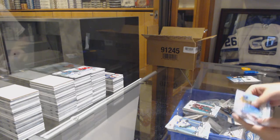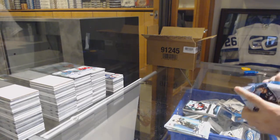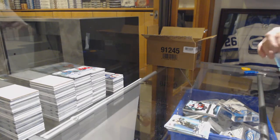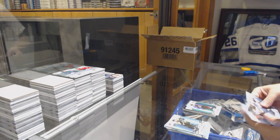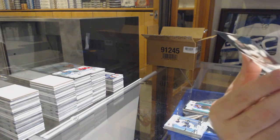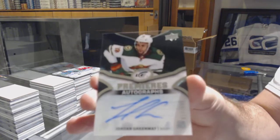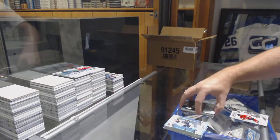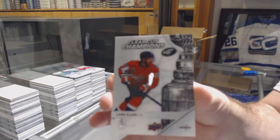Green of Dougie Hamilton for the Carolina Hurricanes, Joey Anderson for the New Jersey Devils rookie. Green of Miko Rantanen for the Avalanche, a Jordan Greenway autograph — one off 17, $1.99 Jordan Greenway, missed his jersey number by one. And for the Capitals, Clear Cut Champions $1.18 Lars Eller.